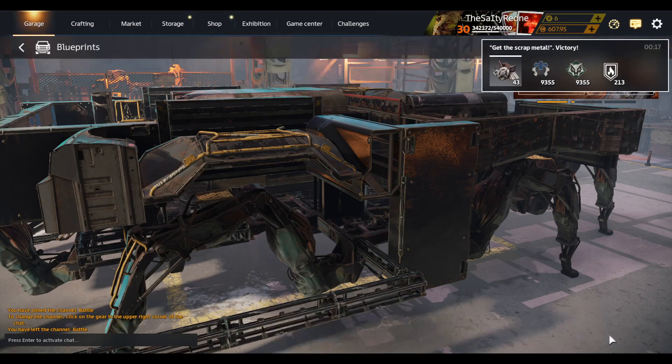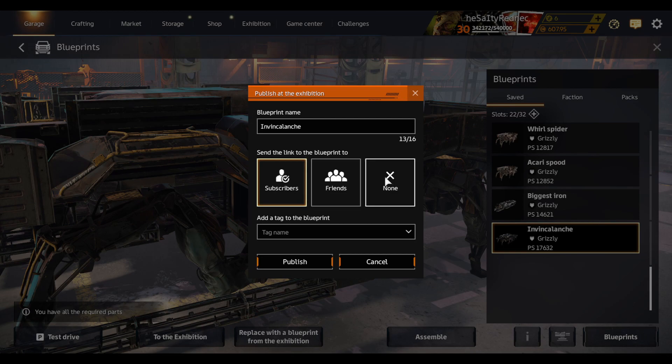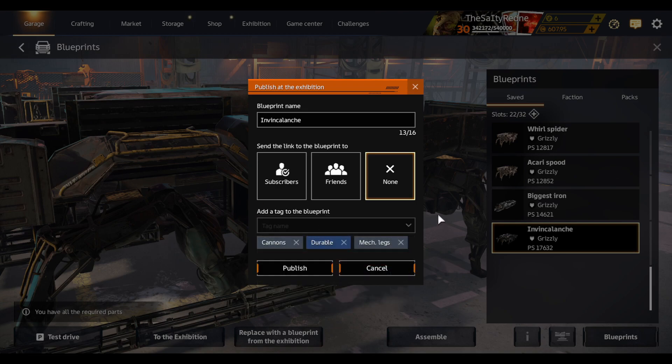Alright, that is going to be all the matches for this video. I'm going to put this on the exhibition real quick — cannons, durable, mech legs, I guess. Anyway, it is going to be called 'Invincilanche' on the exhibition, cause it's an invincible Avalanche. Like I said, it is backwards, so you have to change up your controls — just switch around whether reverse or forward is bound to W and S, and switch E and Q around as well, and then you'll be set.